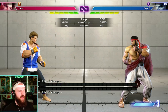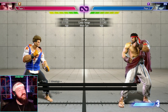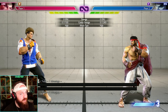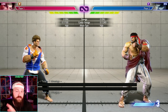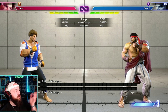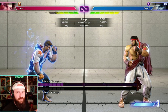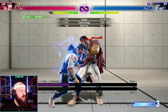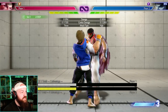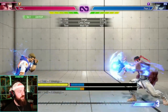Besides enhancing special moves, the Drive bar powers several other properties: Drive Parry, Drive Impact, Drive Rush, and Drive Reversal — every character has all of them. First up is Drive Parry. When you activate it you'll see your character glow. While holding it, you absorb your opponent's hits without taking damage, and then you can punish them. It's a solid option if your opponent is trying to zone you out with projectiles.